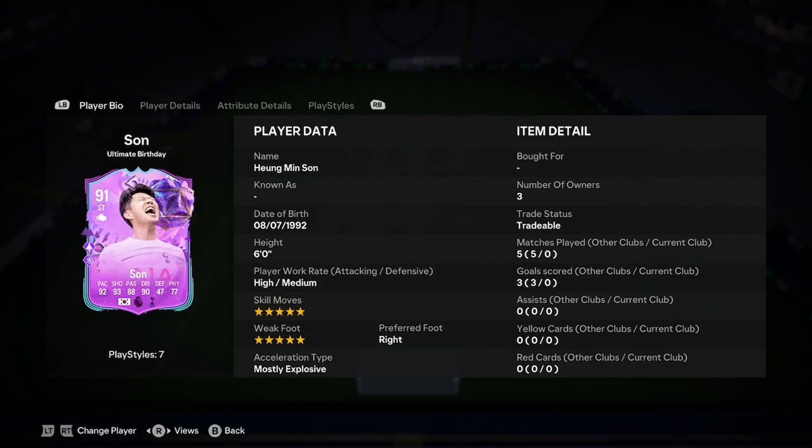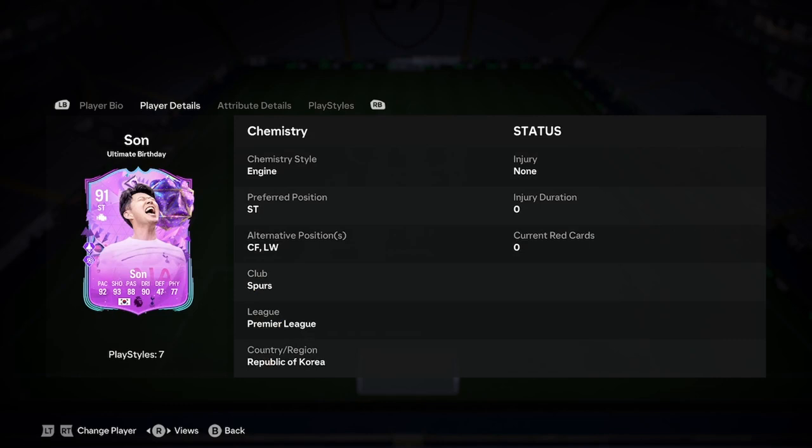So, Heung is 6 foot, high/medium work rates, 5-star skills, 5-star weak foot, right footed and mostly explosive. That is a stupid, stupid start — in a good way.